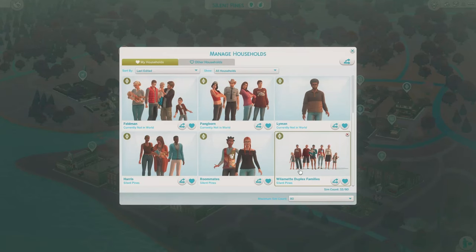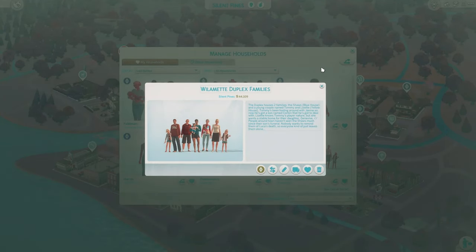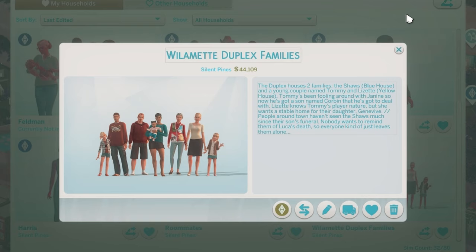And finally we have the Willamette duplex families. The duplex houses two families: the Shaws in the Blue House, and a young couple named Tommy and Lizette in the Yellow House. Tommy's been fooling around with Janine, so now he's got a son named Corbin that he's got to deal with. Lizette knows Tommy's player nature, but she wants a stable home for their daughter Genevieve. People around town haven't seen the Shaws much since their son's funeral. Nobody wants to remind them of Luca's death, so everybody just kind of leaves them alone.